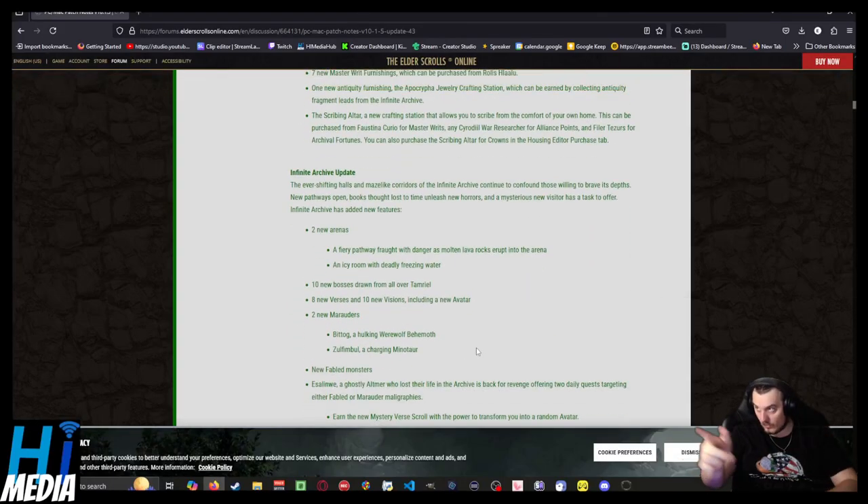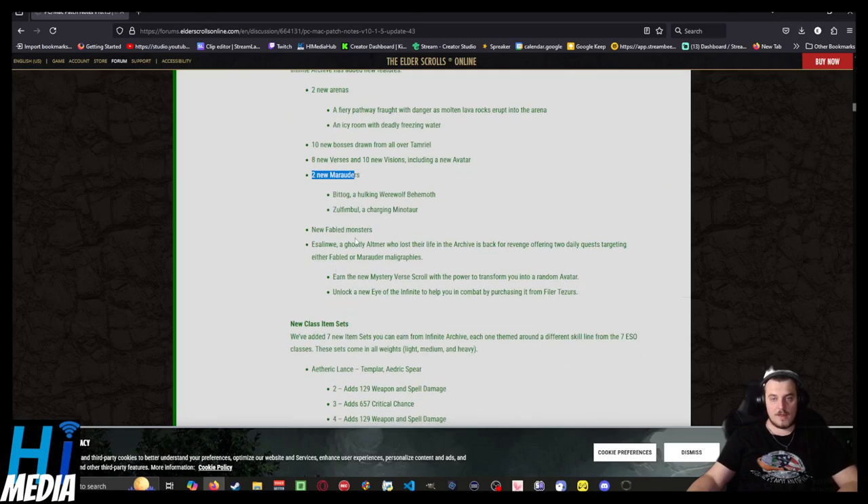Infinite Archive update — this is cool, I like the Infinite Archive. There are two new arenas, a fiery pathway fraught with danger. It should help with the monotony of doing the Infinite Archive, which is kind of repetitious. Ten new bosses, eight new verses, ten new visions, two new marauders. New fabled monsters: Elsfine, a ghost of Ultima who lost their life in the archive, is back for revenge, offering two daily quests targeting either fabled or marauders. You can earn a new mystery verse scroll that transforms you into a random avatar, and unlock a new ally to help you combat random encounters.